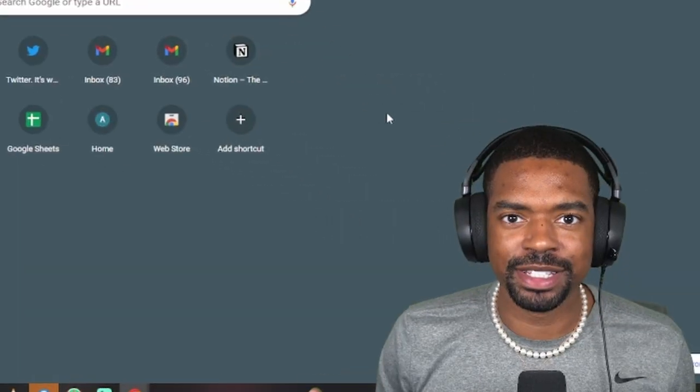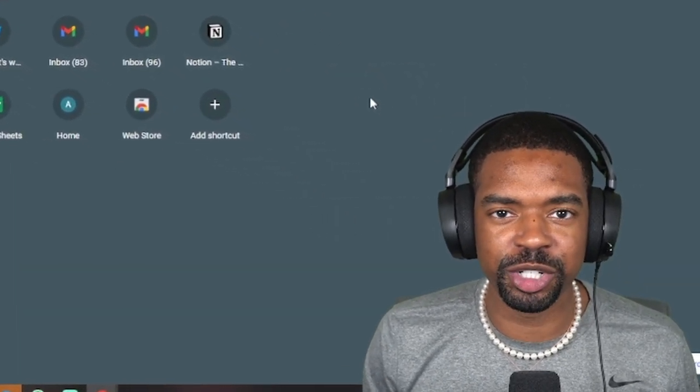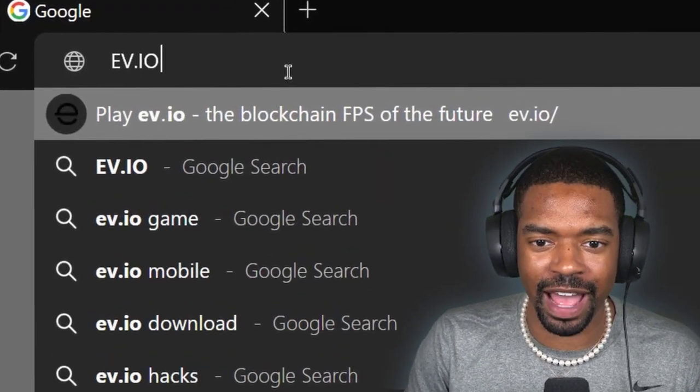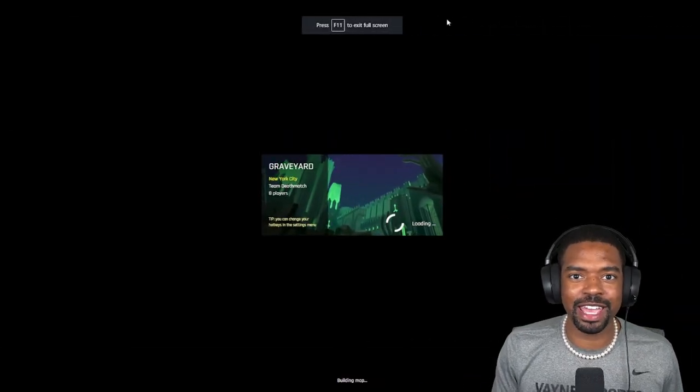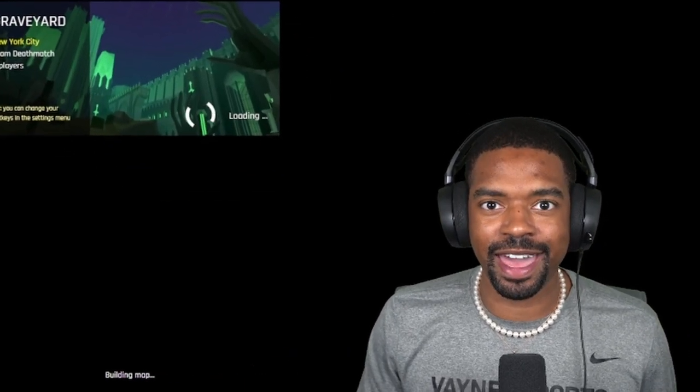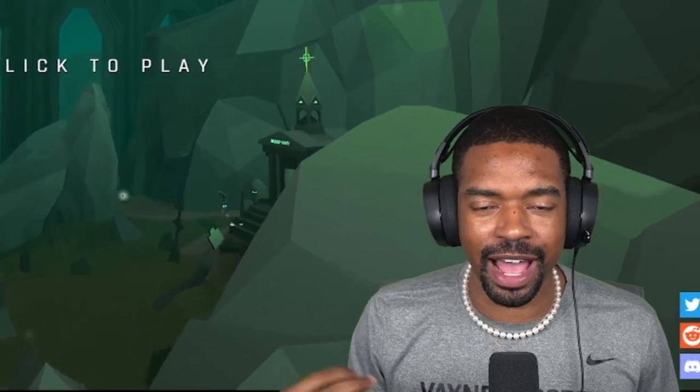I'm going to teach you how to play it and show you everything you need to know to get started playing EV.io. EV.io is a browser-based first-person shooter. What that means is you can play the game directly in your browser on any computer or device by simply typing in EV.io. It's going to take us directly to the game. It's free to play — there's nothing you have to do.